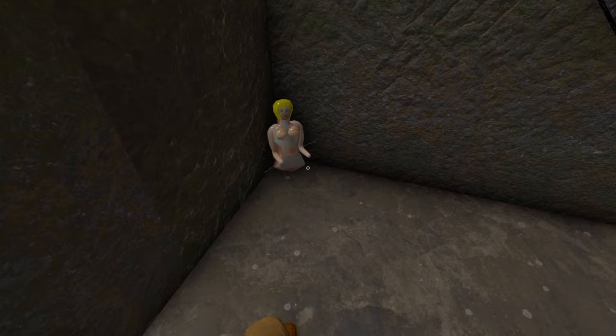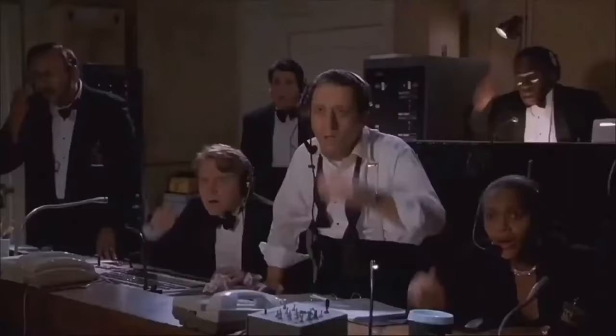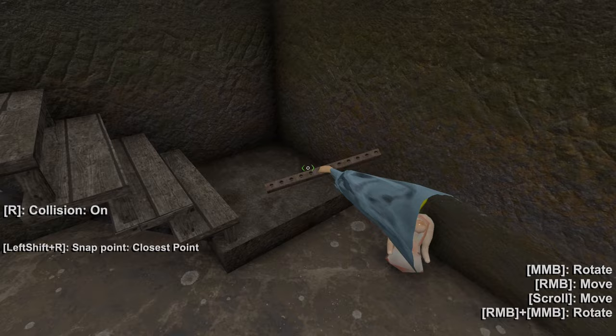Down here in the basement you're going to get a barrel of alcohol, a piece of rebar, a female companion should you choose to, and also this is where the cockroach dangly thing is. Down here: female companion, a thing of alcohol, another piece of rebar if you need rebar.